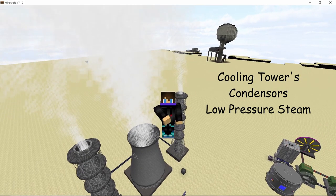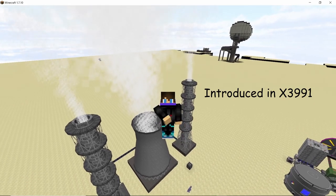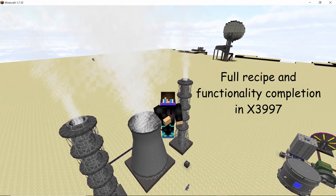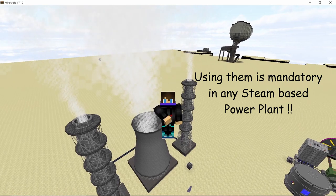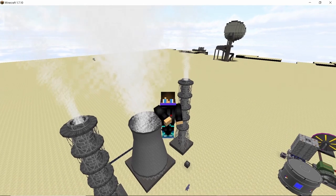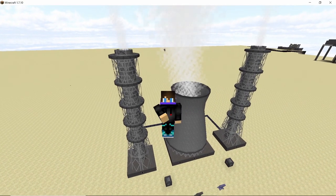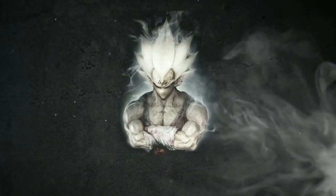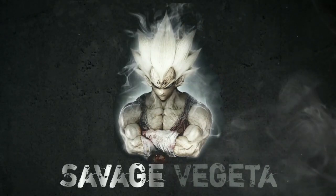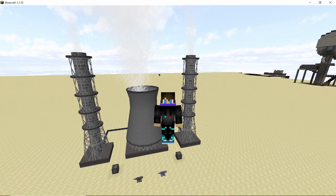Cooling towers, condensers, and low pressure steam — these are some of the new blocks and mechanics added in HBM's update 3991, becoming fully functional in update 3997. These blocks form an inseparable part of any steam-based power-producing plant in this mod. In this quick guide, I'm going to go over how to craft these blocks and how to use them.